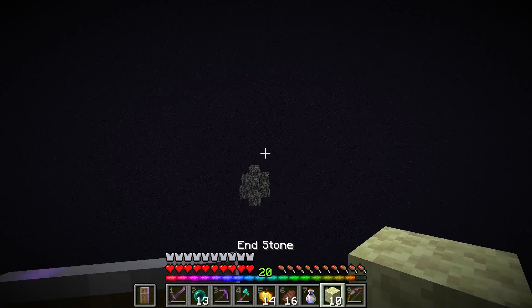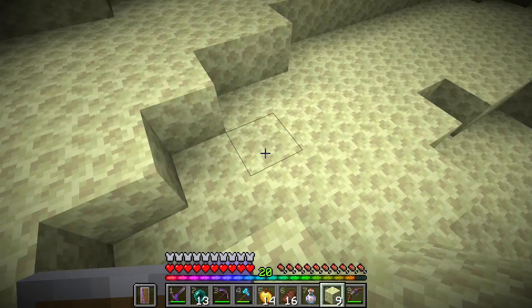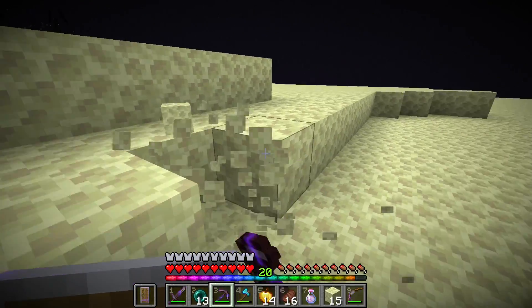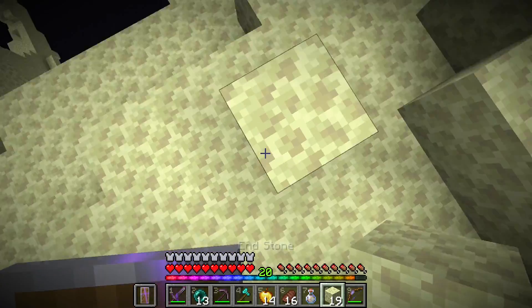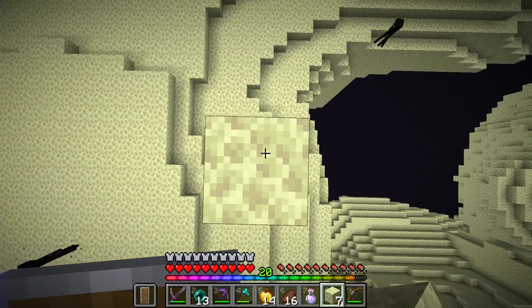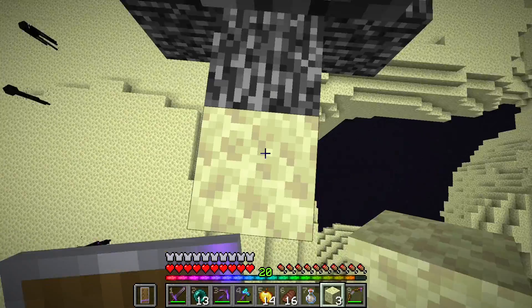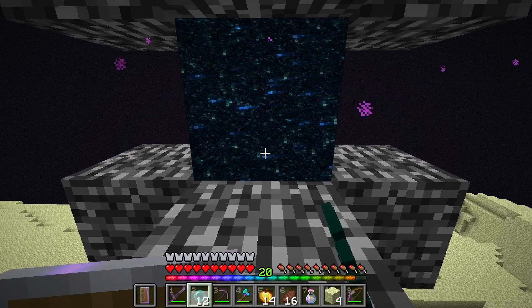Now we've got the blocks and we pillar up. Let's get to a spot right next to it. Alright, this should be good. It looks like we're going to need more. Okay, this should be good now. Pillar up, up, up, up, up — and we're there. Actually we're a bit too high.